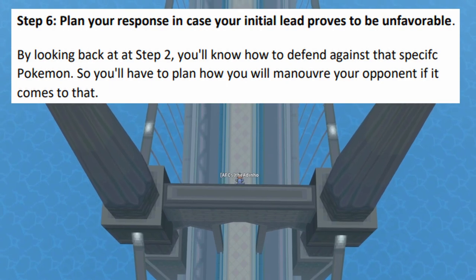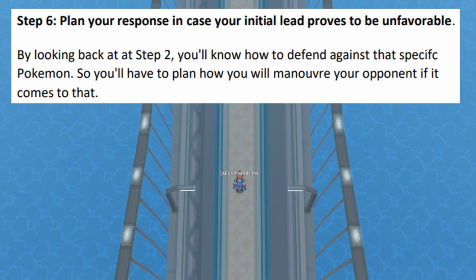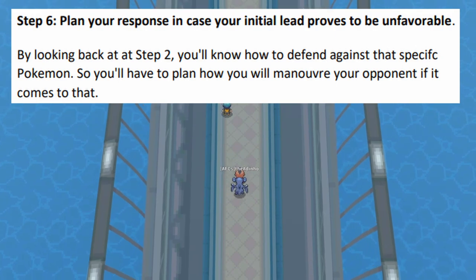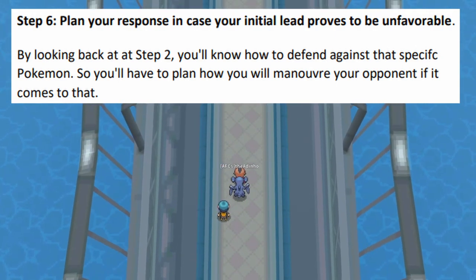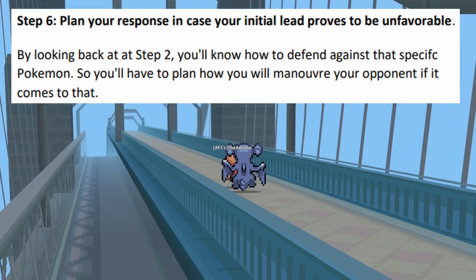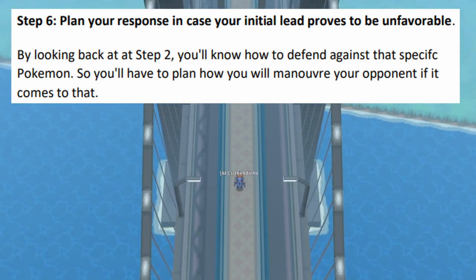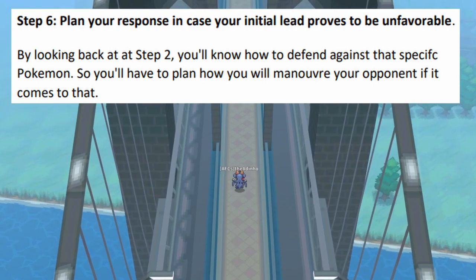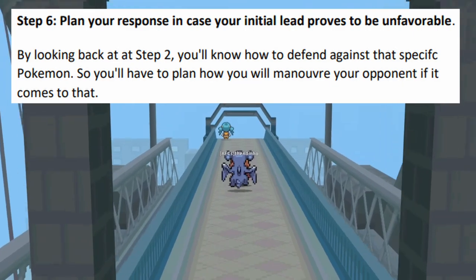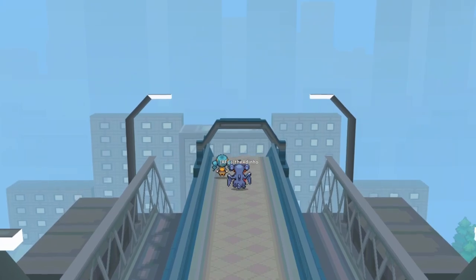Step six: plan your response in case your initial lead proves to be unfavorable. By looking back at step two, you'll know how to defend against that specific Pokémon because you already considered how you are going to defend against each of the opponent's Pokémon. You have to plan how you maneuver if it comes to that situation. With these six steps you should generally be able to pick a lead most of the time.